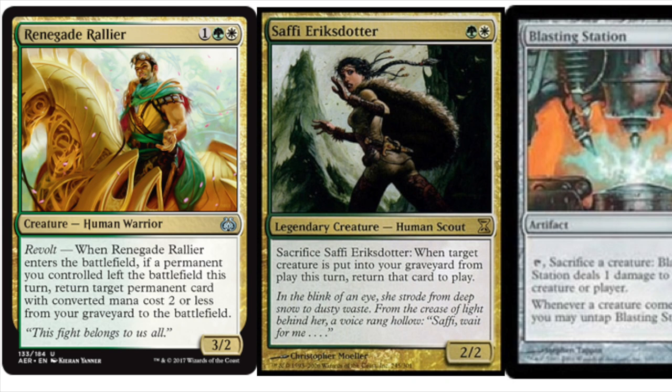The card that we will be sacrificing is Saffi Eriksdotter, which is a card from Time Spiral. It is a green and white legendary creature. Sacrifice it: when target creature is put into your graveyard from play this turn, return that card to play.